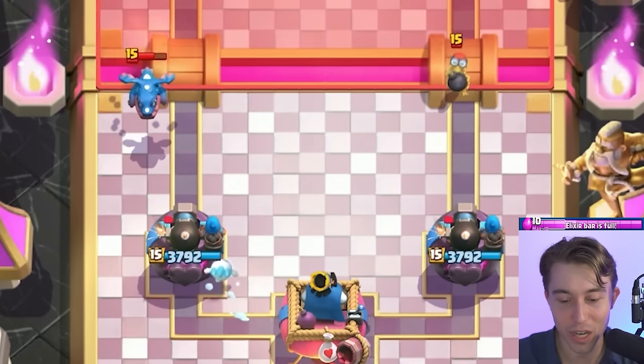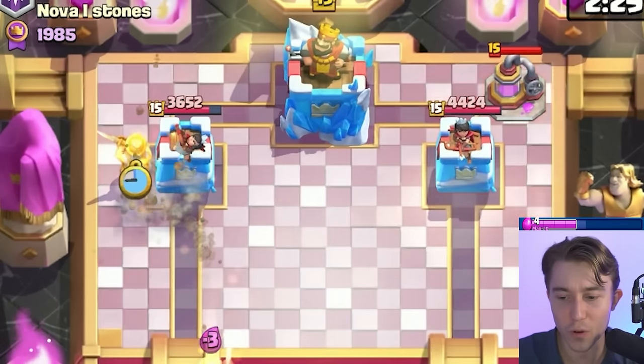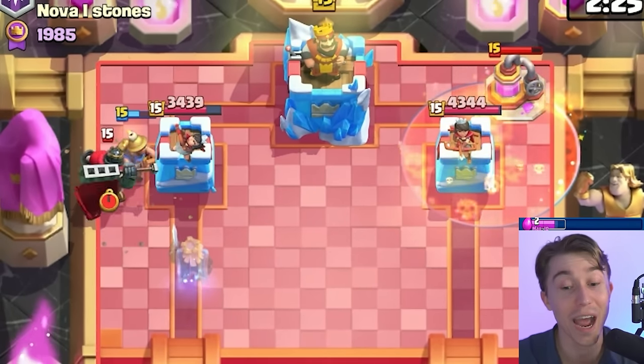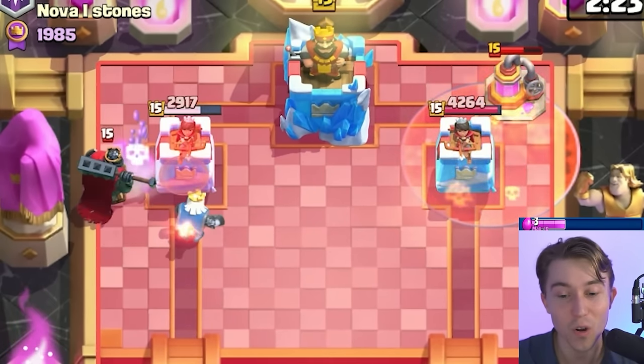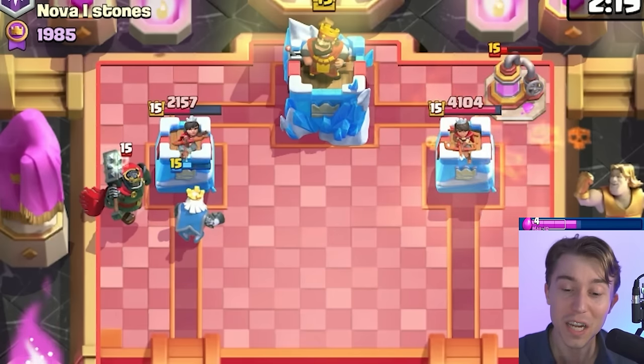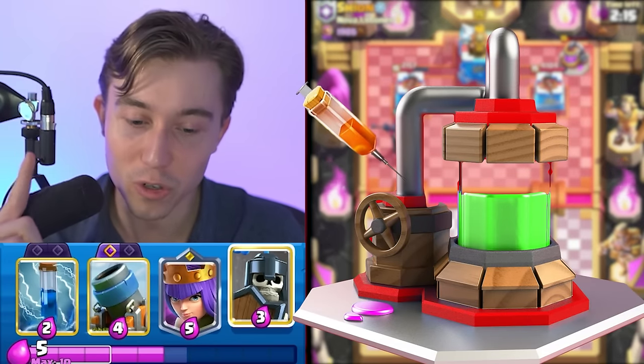I don't think we're going to activate King Tower with this Ice Spirit — I could have timed it a little better, but it is what it is. He's going for an Elixir Collector, and he could Tornado on top of the Miner. Thankfully he doesn't have Tornado in his deck, or he didn't want to because he would have taken so much damage from the Ghost. We're in a pretty good spot — we're up in damage, and we're able to Poison on the Elixir Collector, which is a negative one trade for us.